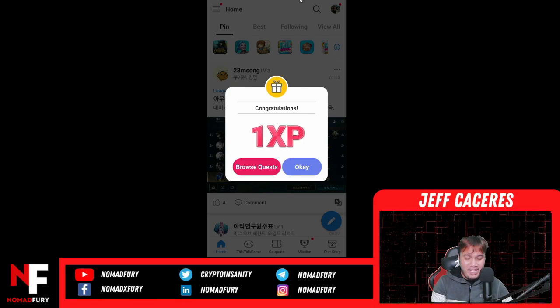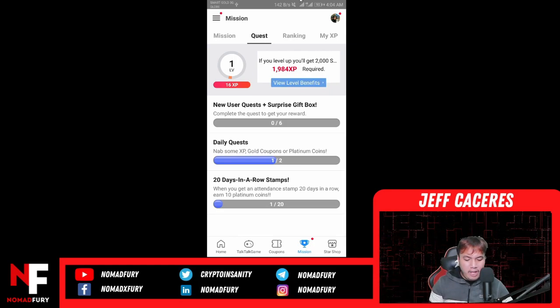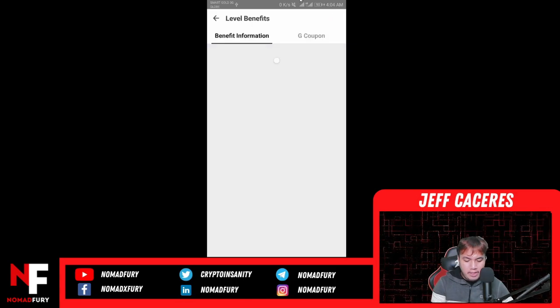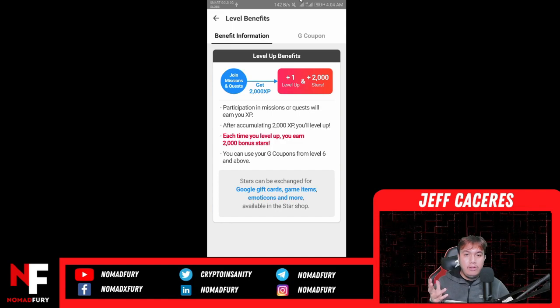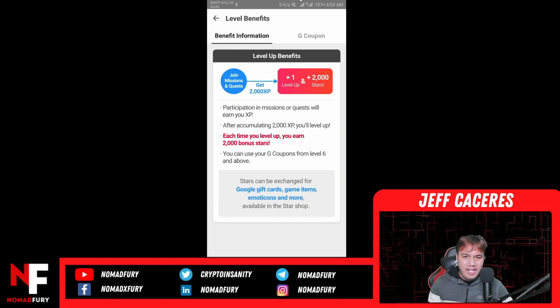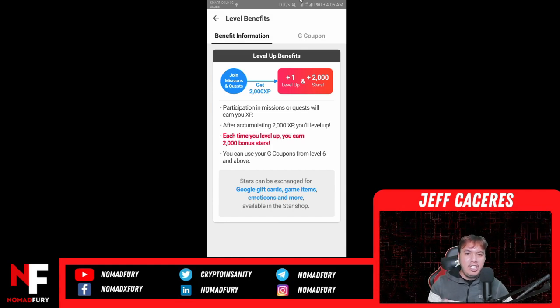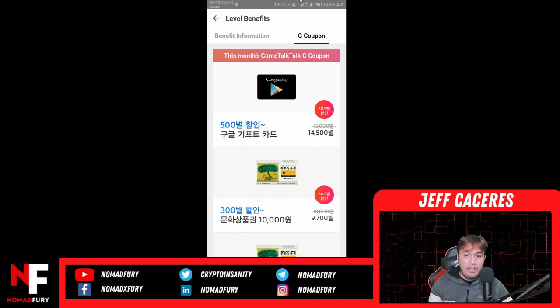Let's go back to the dashboard — congratulations, 1 XP. I'm going to browse the quest. I wonder what the quest would be — I'm still level one. You can see here that if you level up you'll get 2,000 XP. I have 1,984 XP required. About the level benefits: you can participate in missions and requests to earn XP. After accumulating 2,000 XP you level up, and each time you level up you earn 2,000 bonus stars.